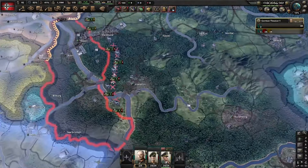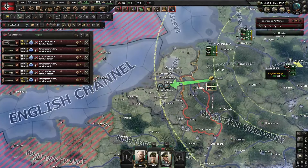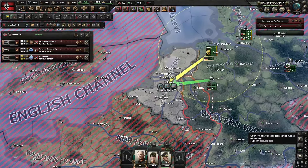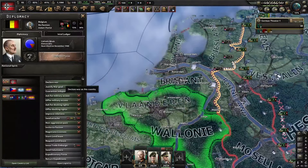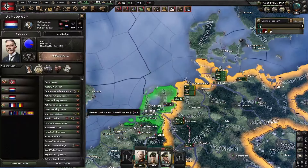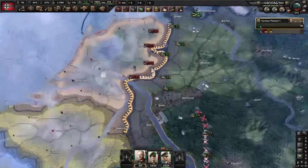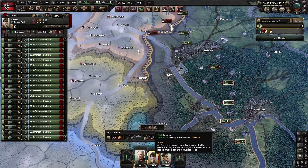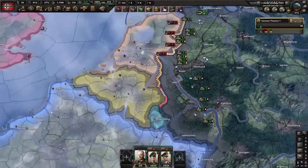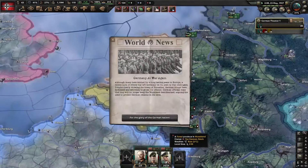Hey everyone — quick note: my mic muted itself while I was recording the latter half of this video. Sadly, that's the price I pay for having such a bad mic. What I said during the video is that the reason you have such a hard time against Germany in the early game is mainly because they have a massive amount of CAS — not even capping, like 600 units of airplanes you can use as CAS is not a joke. And now I'm declaring on the Netherlands and Belgium.